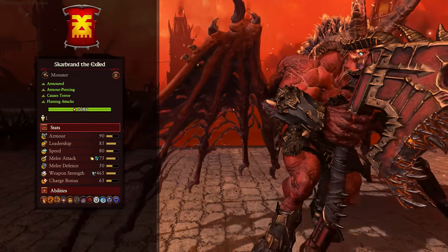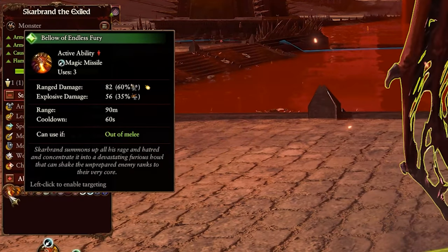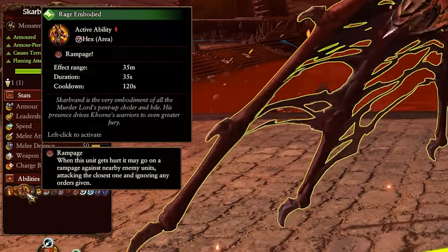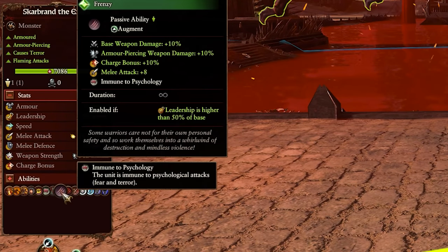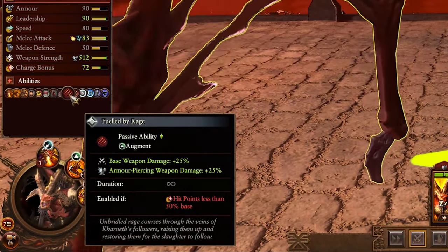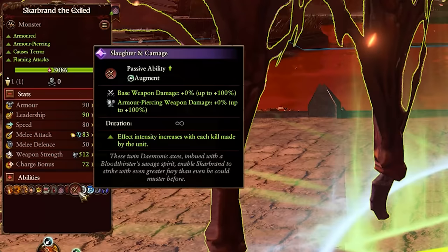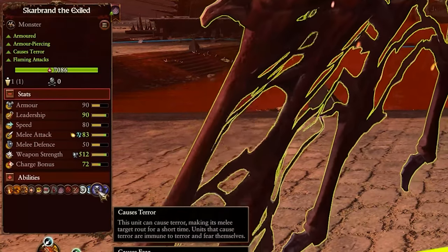The only big downside to Skarbrand is that despite having wings, he actually can't fly, so he's not quite as mobile as other Bloodthirsters. When it comes to his abilities, he's got a magic missile called Bellow of Endless Fury, so technically a ranged attack, which is nice. Wrathful Reaper is a damage boost but he goes into Rampage. Rage Embodied makes nearby enemy units go into Rampage — taking control of enemy units, pretty powerful. He also has Frenzy to increase damage output when leadership is above 50%, and Fueled by Rage, a passive ability when health is below 50% for damage boosts. Slaughter and Carnage gives more damage boosts that scale with each kill, so the more stuff Skarbrand kills, the stronger he becomes.